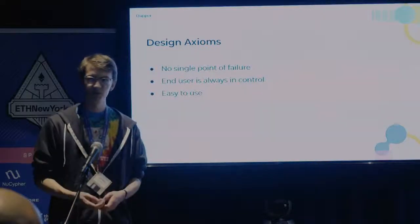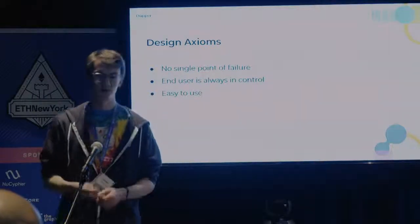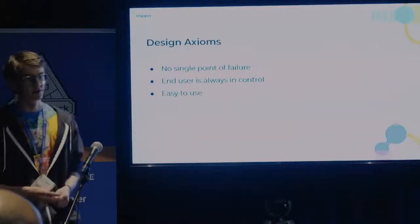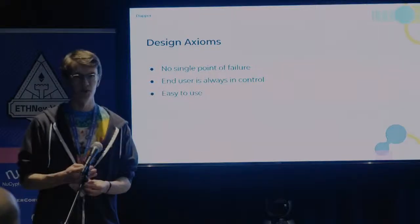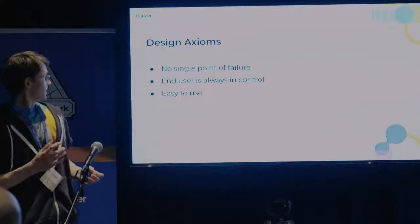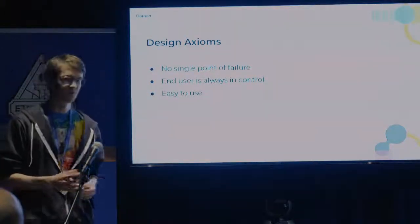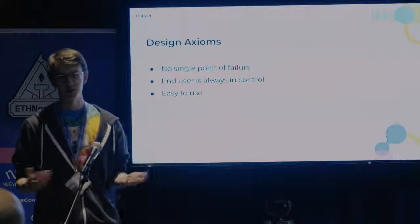Shortly after CryptoKitties was released, we set out to come up with a solution that accomplished all these things while still maintaining a really good user experience. Throughout the design process we kept in mind three main design axioms. First, there should be no single point of failure — no one key that you can lose where you lose access to your whole account. Second, you should be able to have a key or backup be compromised and still be able to get back into your account. But even so, the end user should still always be in control. And on top of that, it has to be easy to use and fun — otherwise nobody's going to want to use it.